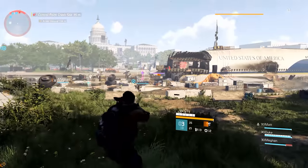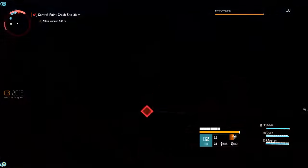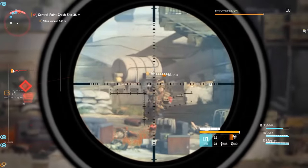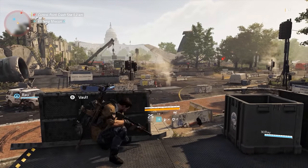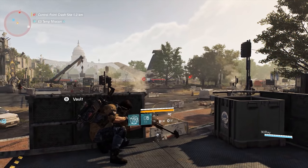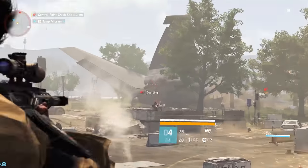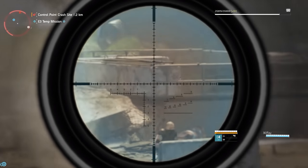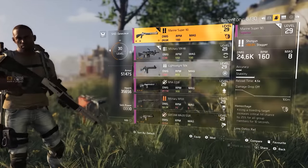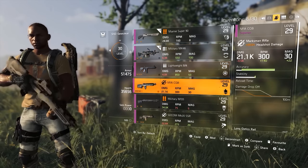Looking at the available combat footage, we can see that the TAC-50, if aimed properly for enemy weak points, can do significant damage to NPCs, including one-shot, one-kill potential. Unveiled for The Division 2 is a new bullet penetration mechanic, in that rounds can pierce one NPC and travel into another target directly behind that original target. The TAC-50 seems to excel at this type of combat style, and for the shooter who is patient and lines up multiple targets, this could lead to several downed NPCs with one shot.